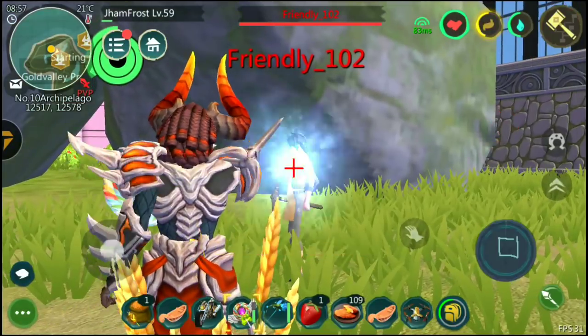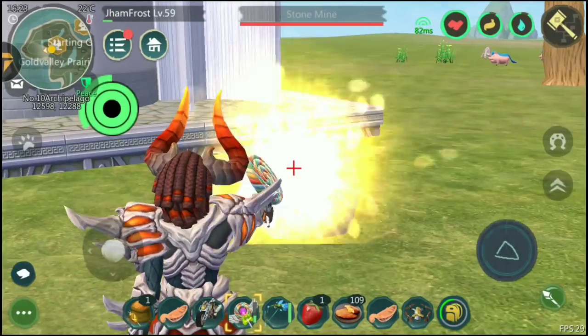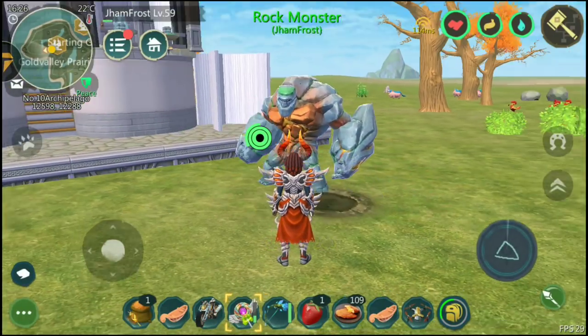Fifth, spell usage. Use ice spells to effectively impair enemies. Remember all element symbols. You can also summon monsters to block arrows from enemies.